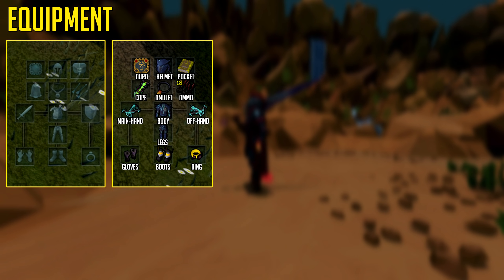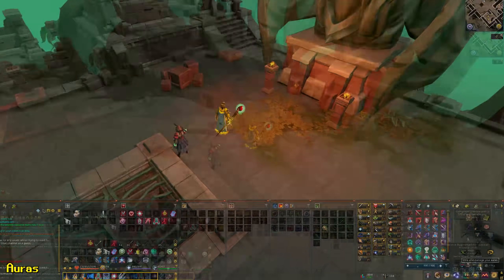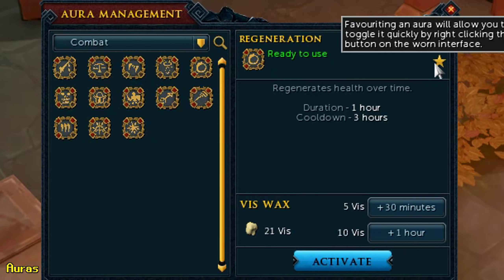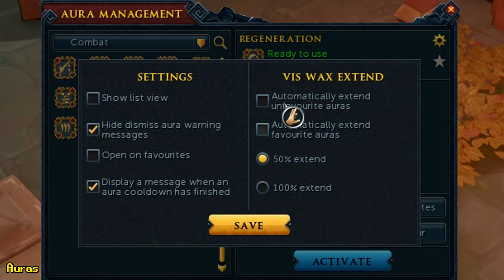RuneScape has two different slots you might not be familiar with: a pocket slot and an aura slot. These won't immediately be relevant to you as a new player, but later on you're going to be using porters, god books, scrimshaws, your charming imp and similar items in your pocket slot. As for auras, these are items you can activate for a certain period of time that give you certain boosts in both skilling and combat. A bunch of auras can be obtained through the PVM hub. You can favorite auras by clicking the star icon in your aura interface, allowing you to quickly activate auras when in combat instead of going to your interface manually.